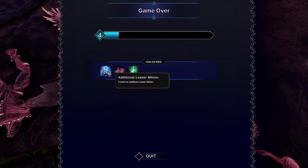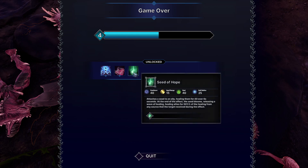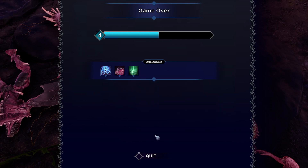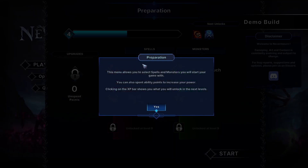Control an additional lesser minion, Brawler — and there's a Seed of Hope: attaches a seed to an ally, healing them. We unlock some stuff. Let's try this again.